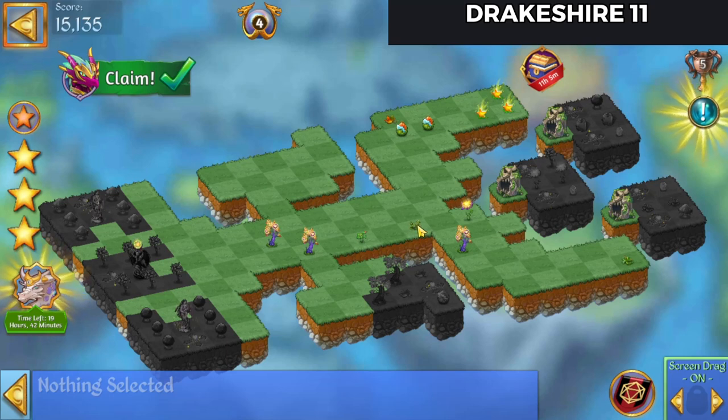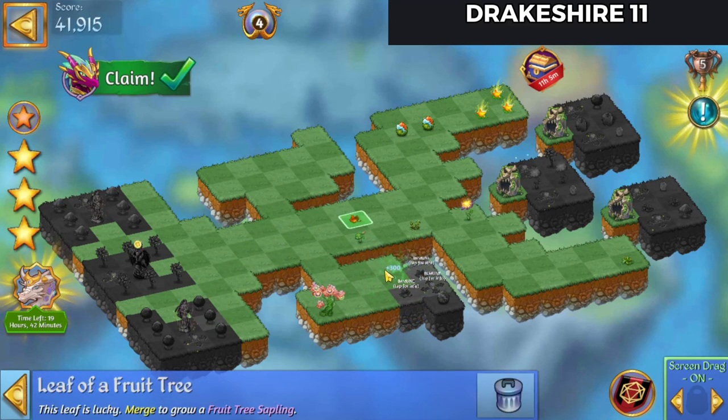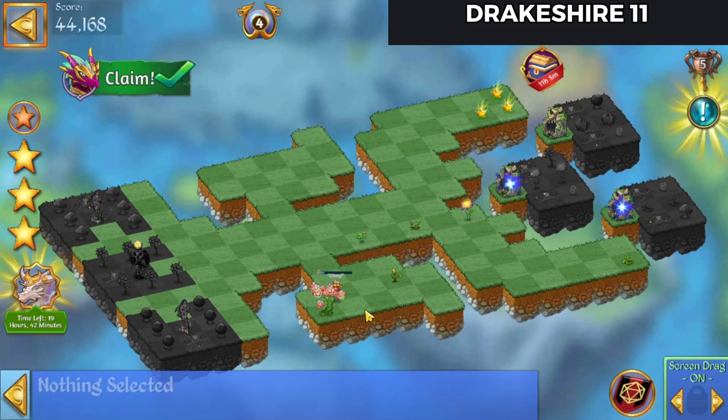Now, we need to get in somewhere. We'll merge these, merge those, and bring that leaf down, hit that Extender, and bring that Egg up. Let's harvest a couple times off of this.